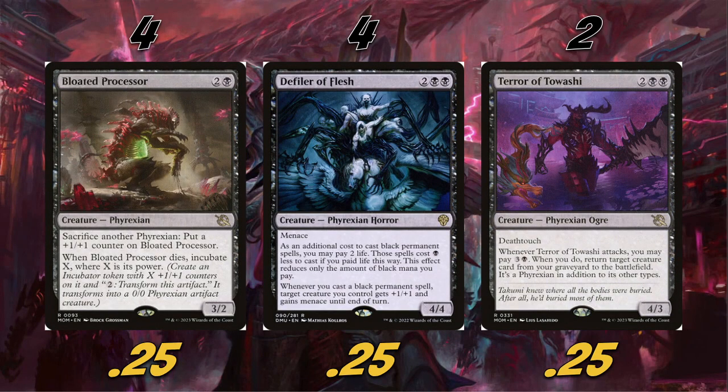For our three and four drops — we're only playing one three-drop and that's Bloated Processor. I really like this card: a 3/2 for three. Sacrifice another Phyrexian to put a +1/+1 counter on Bloated Processor, which works really well with Vran. When it dies, incubate X where X is its power. So if our creatures are going to die to a Cut Down or any small removal spell, we can sack them to put a counter on Bloated Processor. If our opponent then kills it, we at least get an incubate token — which is also a Phyrexian, so it gets all the benefits.